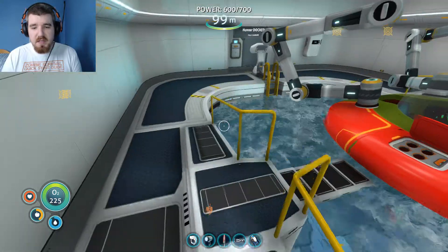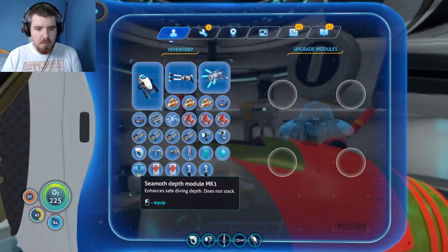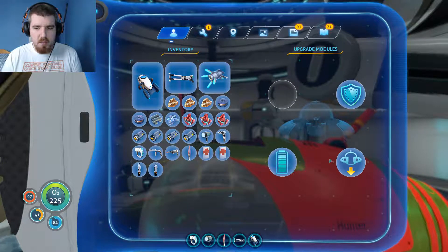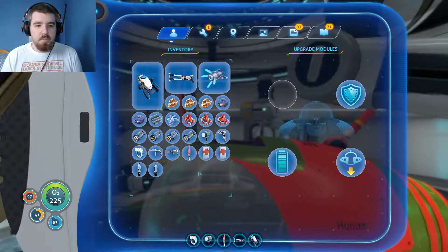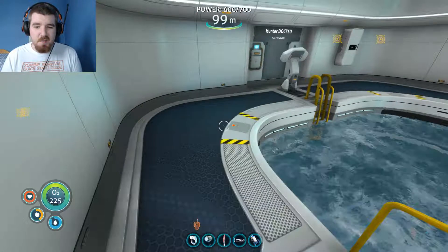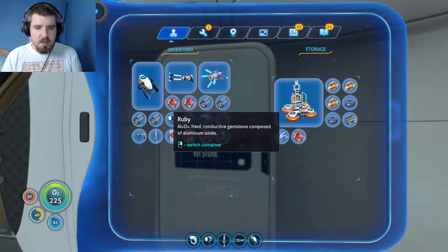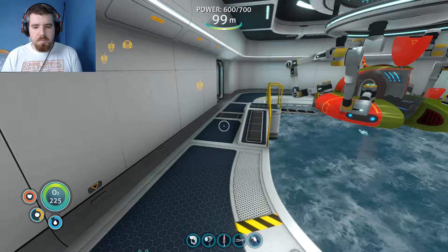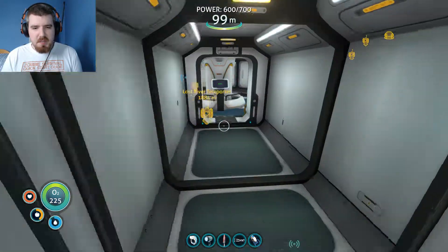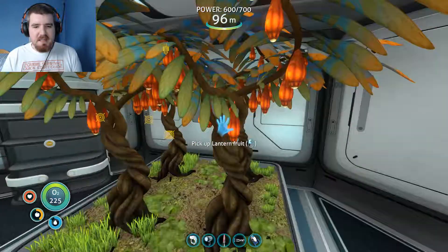If they're supposed to stay there then they can stay there. The depth module we can come pull out again and that's fine. I think we'll dump all of this stuff in the locker over there, and we should probably get something to eat before we consider going out again. Let's go grab something to eat. See now, that magnetite - we're gonna need to take Hardy over there.